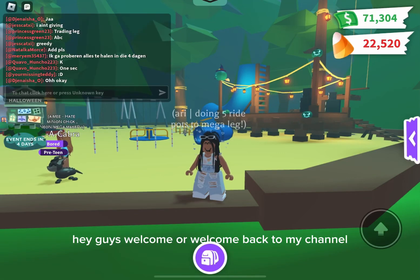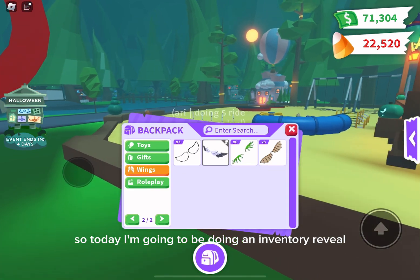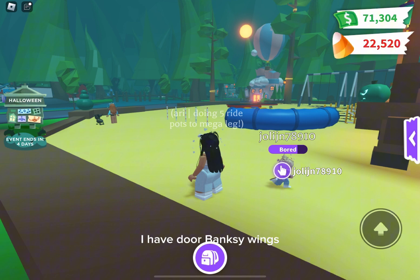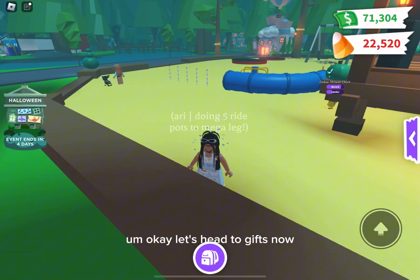Hey guys, welcome or welcome back to my channel! Today I'm going to be doing an inventory reveal — this was a request by one of my friends. Right now I have a few wings: I have invisible wings, gold wings, natural wings, and the Winksie wings. Okay, let's head to gifts now.